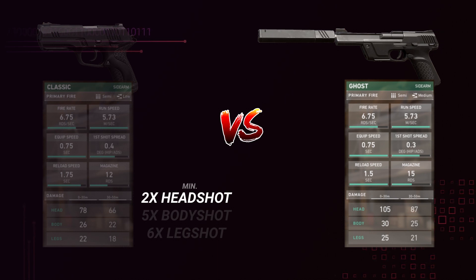But that doesn't necessarily mean the Ghost is better than the Classic, which we'll discuss in a moment. The Ghost deals a whopping 105 damage headshot at 0-30 meters, 30 damage to the body, and 25 damage to the legs. The 105 headshot is undeniably the most significant statistic here. If a player doesn't purchase light armor, the Ghost is capable of killing them in one shot, where the Classic cannot do this regardless of what the enemy purchases. The damage is still better than the Classic beyond that, but not by a huge margin.